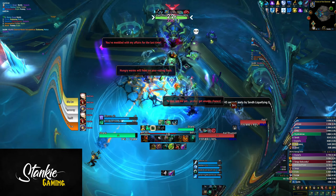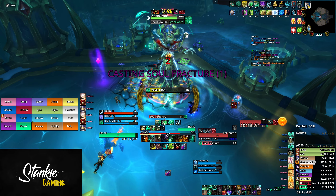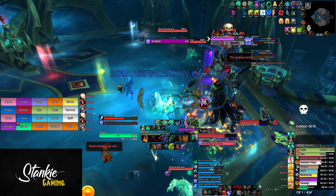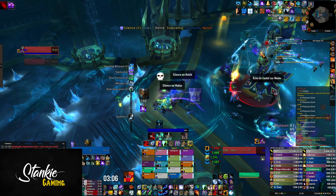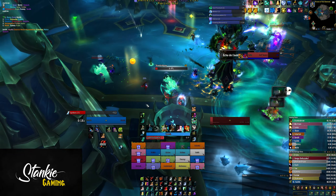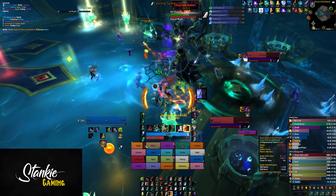Let's break down the fight. On pull we drag KT back a bit and everyone stacks up behind. As soon as soul fracture goes out, everyone goes to their assigned add to interrupt and kill it. There's a lot of AFKing, so don't maximize uptime on boss — when tank adds spawn, go deal with them. Players targeted by Oblivion's Echo go to the skull mark in the back and stack them before dealing with tank adds. After the tank adds are dead, stack on boss and make sure the frostbound adds that spawn from skull mark are slowed, stunned, vortexed — they just can't reach the boss or the group — then start burning them down.